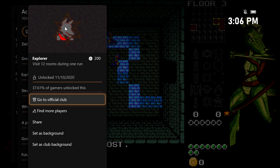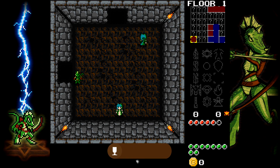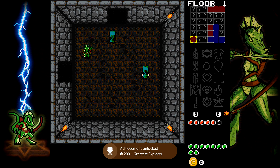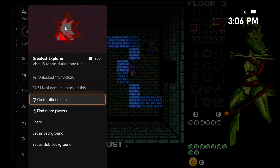Your first achievement should pop once you hit 12 rooms — that's going to be Explorer for 200 gamer score. And then once you get another 3 in, you should be good for the 15, which is going to give you this achievement. There it is — it's going to be for another 200 gamer score. So two achievements, 400 gamer score total. And that's all there is to it.